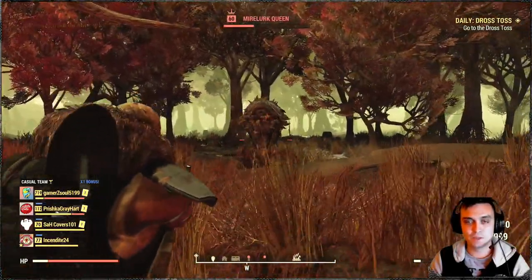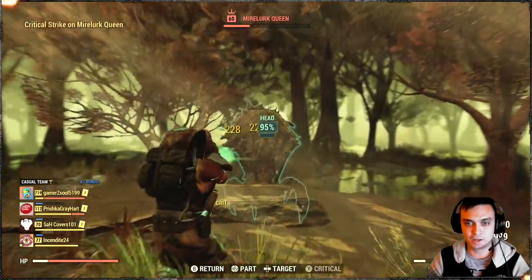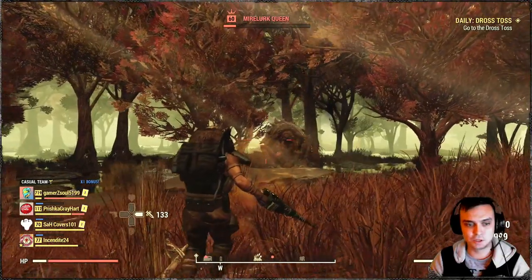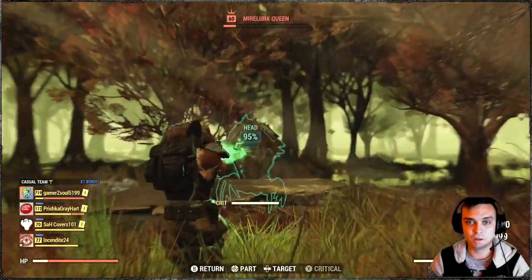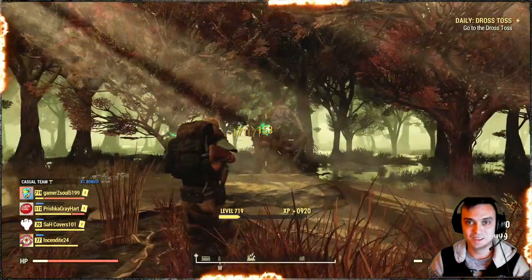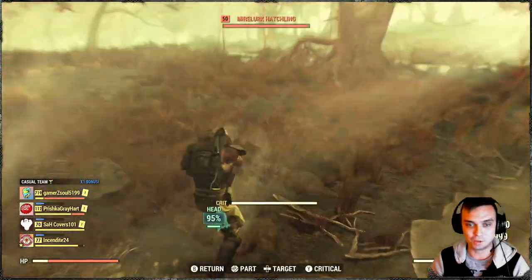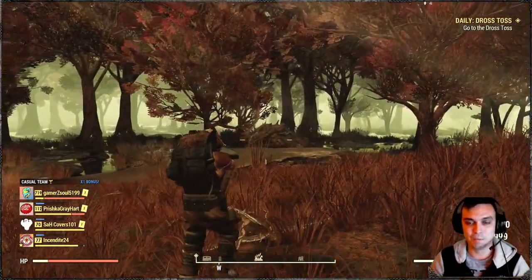This pistol is best for going out and killing ghouls, super mutants, and other types of creatures — but definitely not a Mirelurk Queen gun or a Scorchbeast Queen gun. As you can see it took a rather large amount of ammo to take her out.